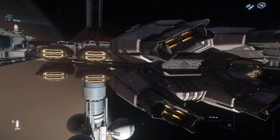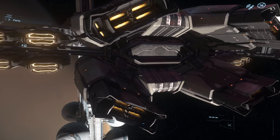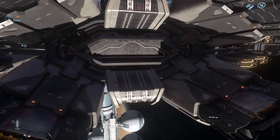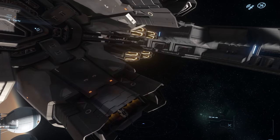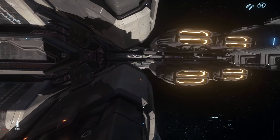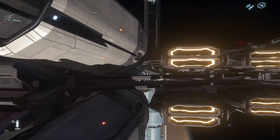Here we are taking a look at the Javelin and it is a magnificent beast. When this ship was initially launched it had a 345-meter length. It ended up being 480 meters as of the last update, so what we see is about a 33 to 38 percent increase in size overall. It is really well designed.